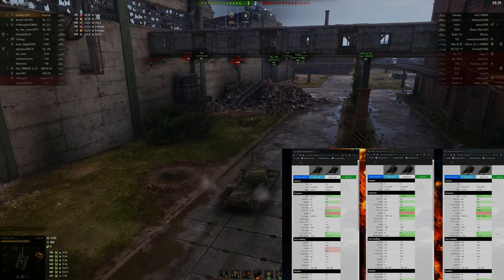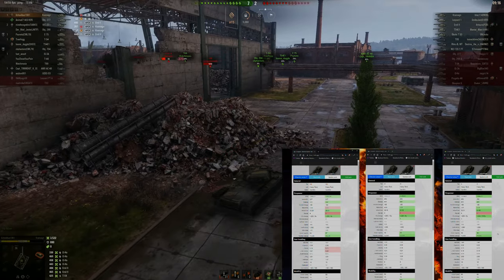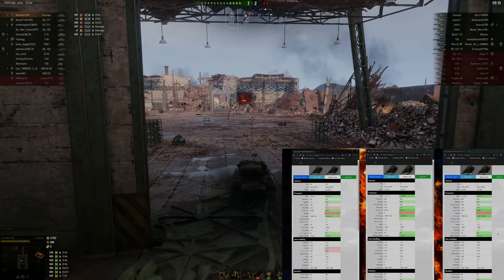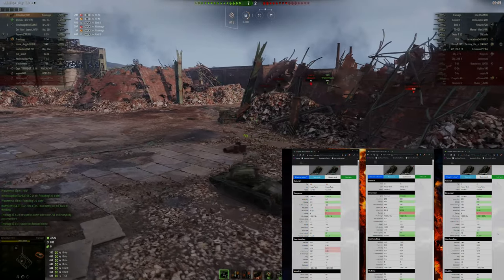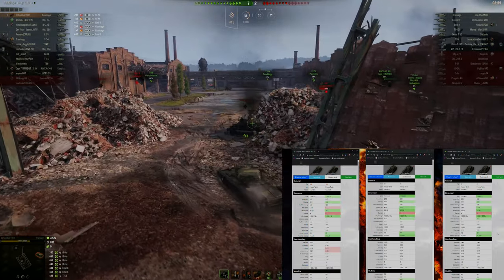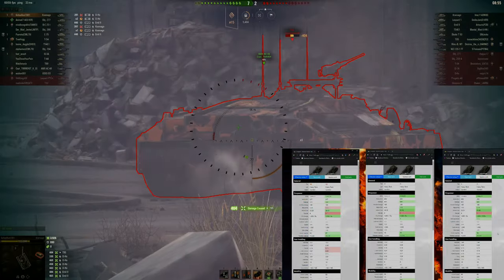I think I'm going to enjoy these tanks even more. I had previously found the Emil I and Emil II to be very competitive, so they're even better for me now. The Kronwagen — like I say, statistically I wasn't looking too bad in terms of the damage dealt, but I certainly don't have a very good win rate and I'm looking to improve that. So if you like these tanks, I think you're going to like them even more.